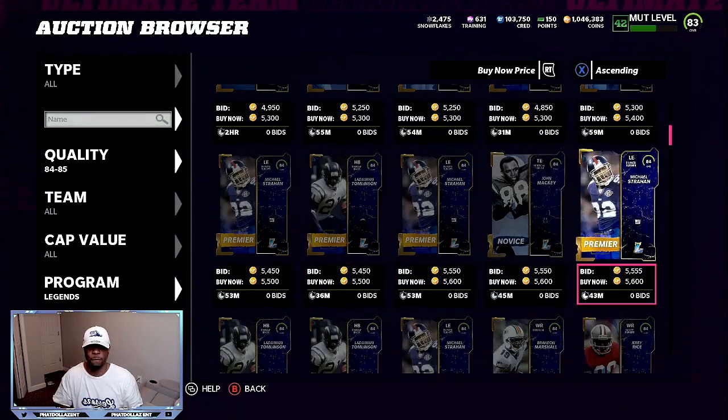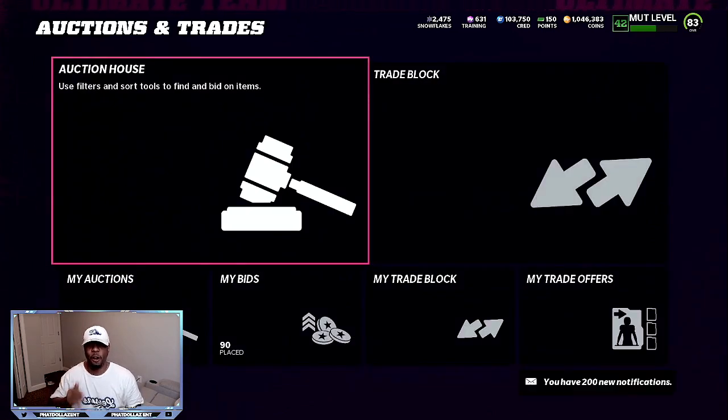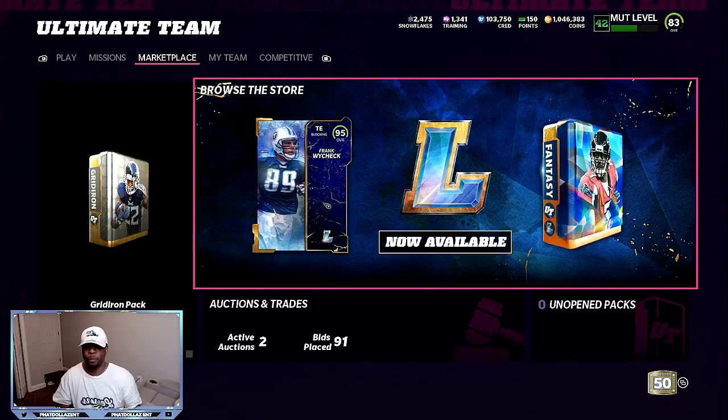You can also do it with 89 overalls. They are under 10 per — an 89 overall is going to cost you around 30,000 coins and get you 3,150 training. An 85 overall is going to get you 710 training once you quick sell it. We got our training for cheaper than 7,000 coins, so that's a win.